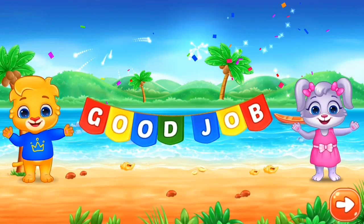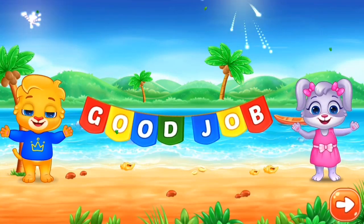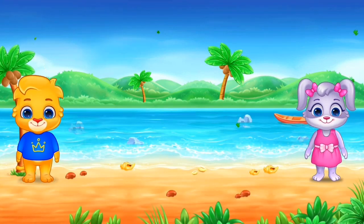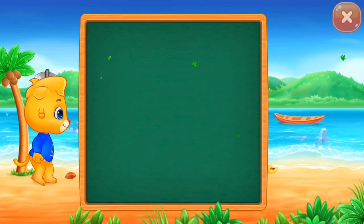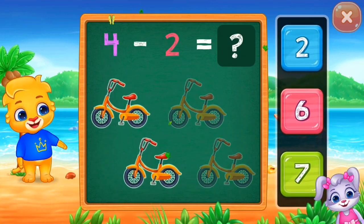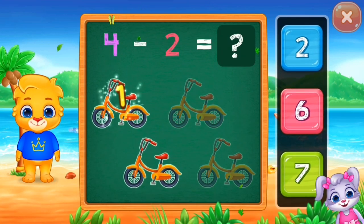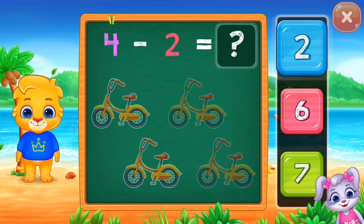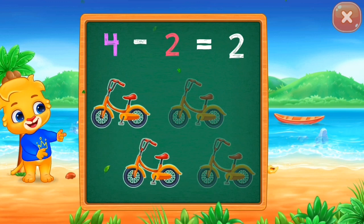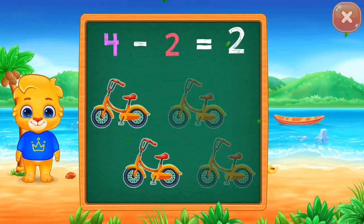Seven! Four bicycles take away two. One, two, four minus two equals two.